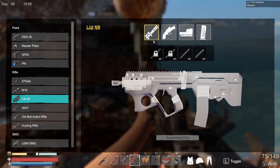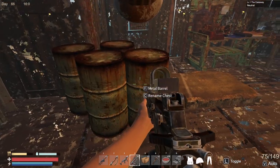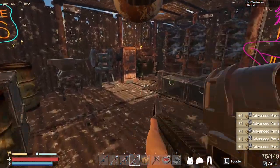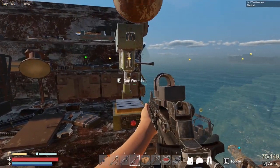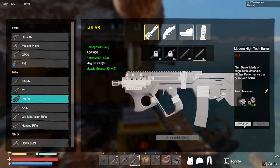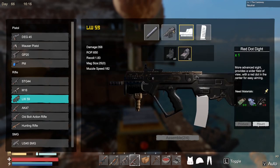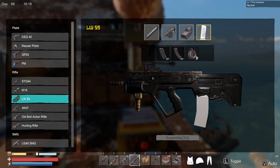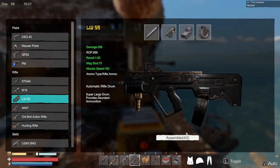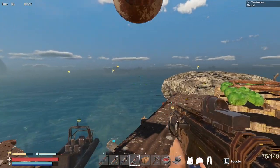Again, I'm going to go to the LW-59. I need to go grab a couple more advanced parts, which I do have right here. The barrel we're going to produce and mount. We have the receiver, so we're going to mount that. We have a red dot sight, so we're going to mount that. And then we have one of these drum mags, so we're going to mount that. Again, here we have all the parts assembled — four out of four, the other one was five — and we're going to produce this. Again, we're going to have an LW-59 in our inventory.